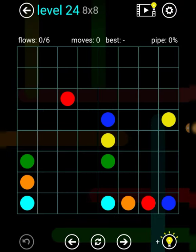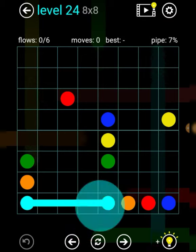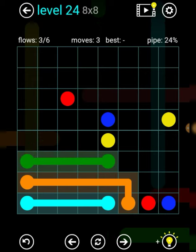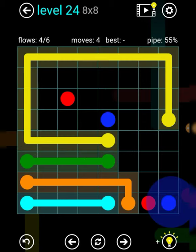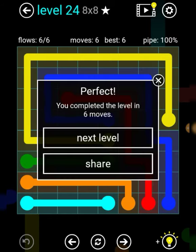Alright, level 24 — doing good so far. I think we can actually do this. Sign straight line, orange like this, green straight line, yellow for another layer in, and then blue around red, and red like that. There we go, nice.